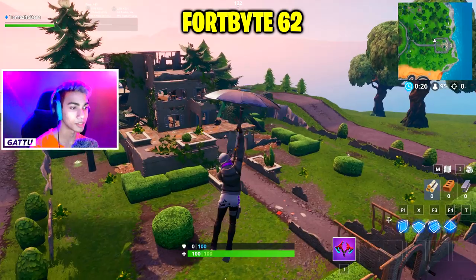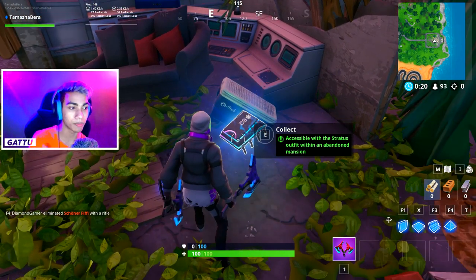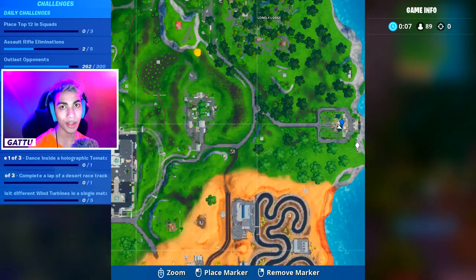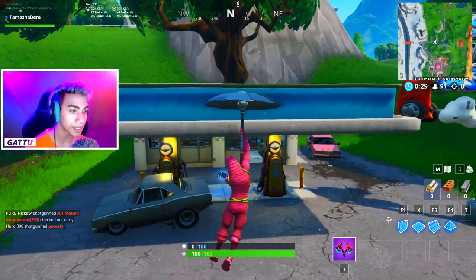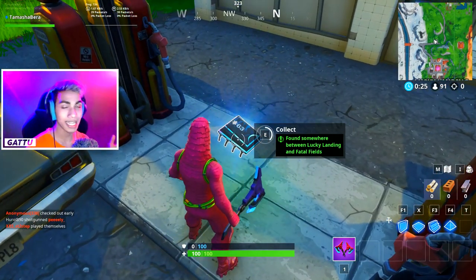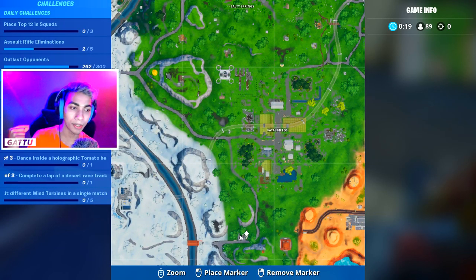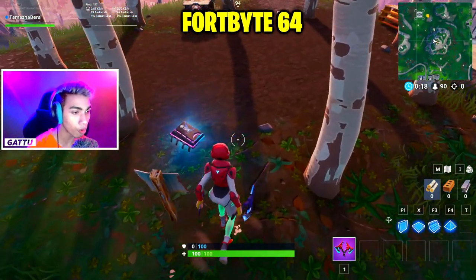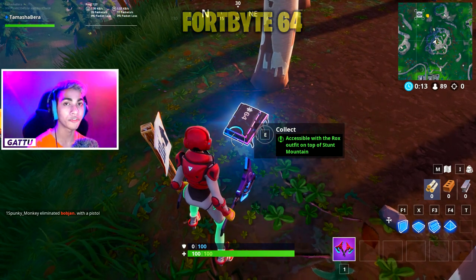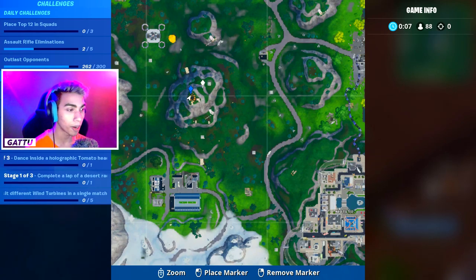Fortbyte number 62 is accessible with the Stratus outfit within an abandoned mansion — equip the Stratus outfit from your battle pass and drop in at the abandoned mansion. Fortbyte number 63 is found between Fatal Fields and Lucky Landing at the gas station there. Fortbyte number 64 is accessible with the Rox outfit on top of Stunt Mountain, which is located next to the football field.